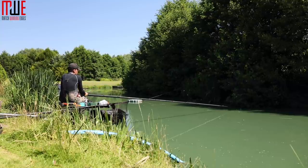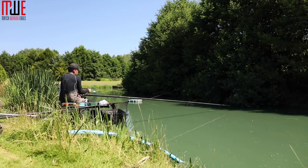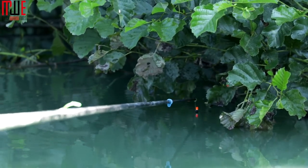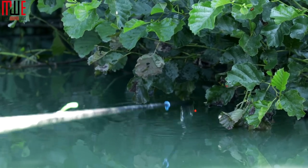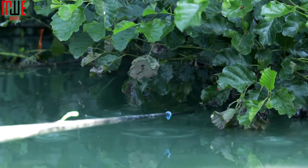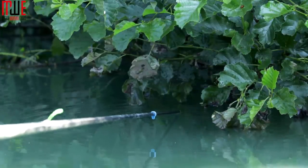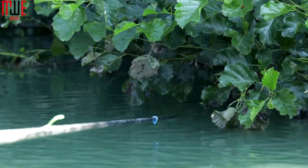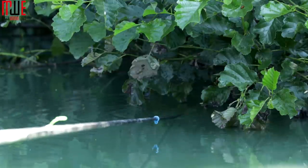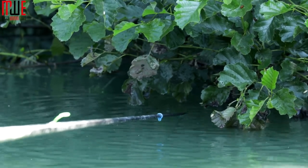I've caught a roach on it as well, so good sign there's some fish there. Just fishing the rig about a foot deep. One thing you might notice is I'm fishing with an overshotted float. The main reason behind that today is because on this peg I've got a tree to fish up to, and to get my rig where I need it is very difficult with a normally shotted float. It's a standard dibber float and I've just added an extra couple of number 10 shots so I can keep a nice direct line.